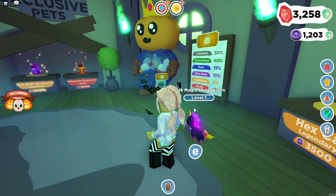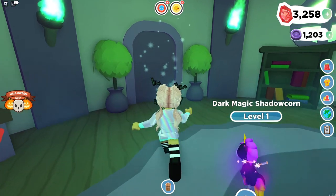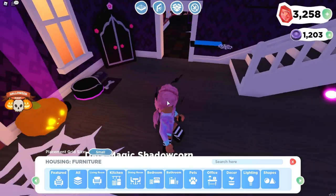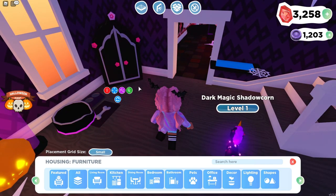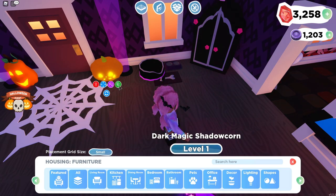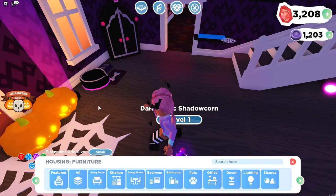Let's go back home and test out the furniture copying feature — I really want to see how that works. If we go into house mode and click on an item — let's click on this pumpkin for example — then go to this little green icon, I think this is the copying feature. Yes, look at that — it is the copying thing!